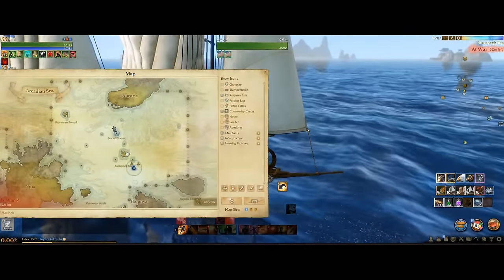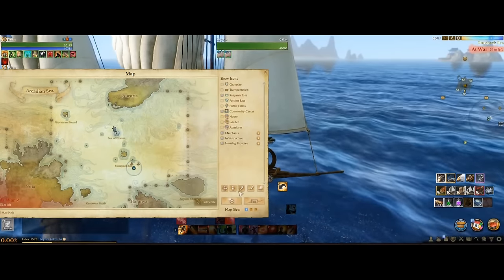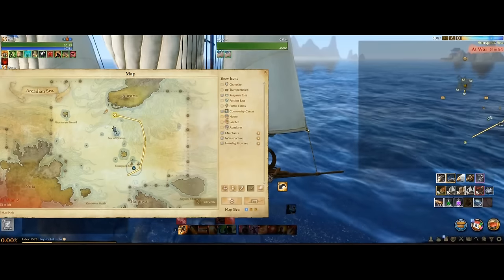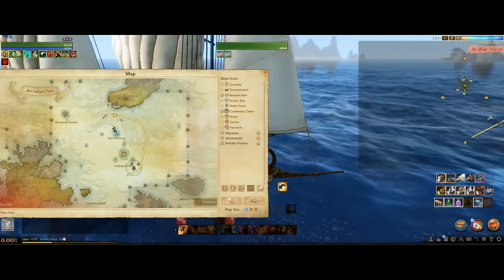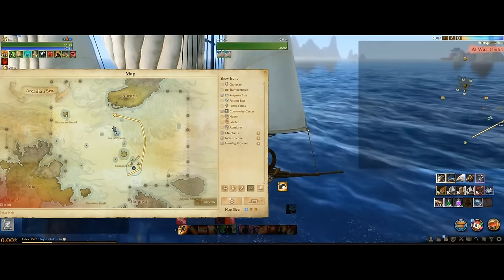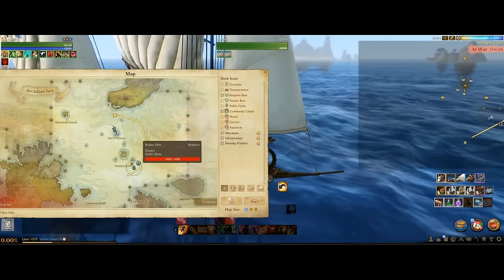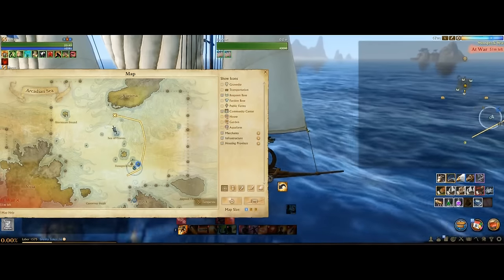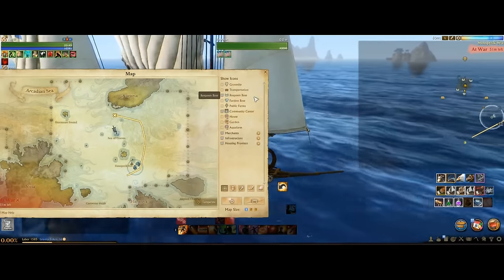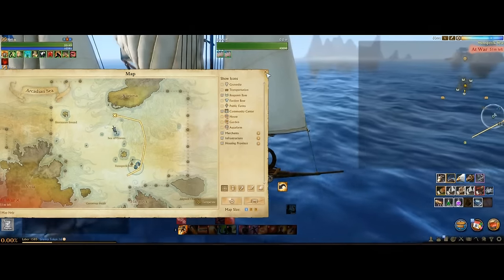Looking at the map we're pretty close to Sunspec Seas and Sunspec Isle. The sunken ships themselves are usually along this path — if you follow it you're going to find some. There are other spots too, but this is the path I follow and I usually find a bunch. We've already found one — it says 'Broken Lifeboat,' which is the key indicator. Go ahead and navigate towards that blue dot on the map, and when you get there try to ram the ship — aim directly for it.